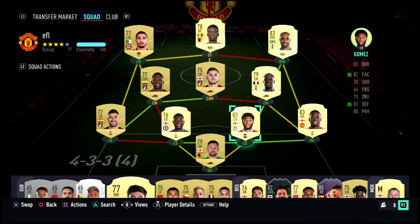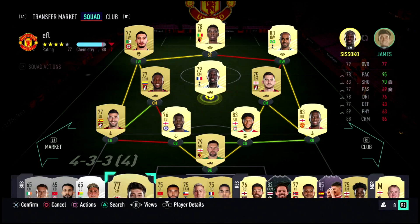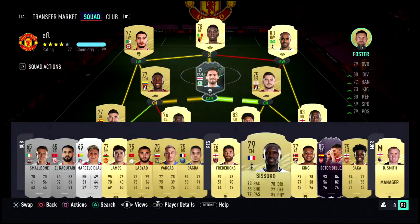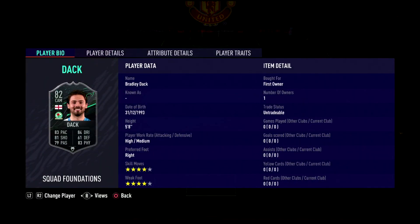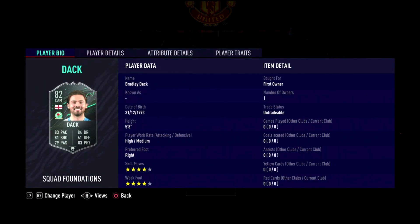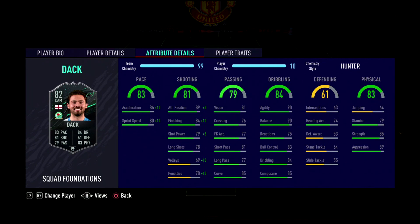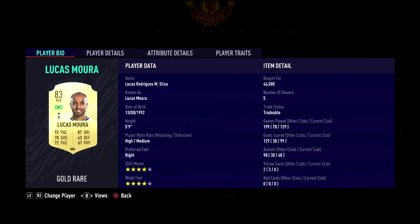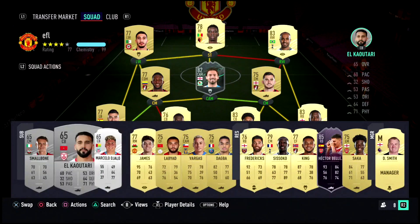Once I unlocked DAC, the team shifted — I moved Cook over for Sissoko. If Sissoko is too expensive, Endomele is a decent substitute. Then we put DAC in, and he was unbelievable. It's a shame friendlies don't count on current stats, but with a Hunter card he absolutely unlocked the team. Four star weak foot, four star skills, great dribbling — a very underrated card. Get your 15 goals as soon as possible to unlock him because once you do it makes everything much easier. Lucas is also one of my favorite wingers — he scores goals with a four star weak foot too.